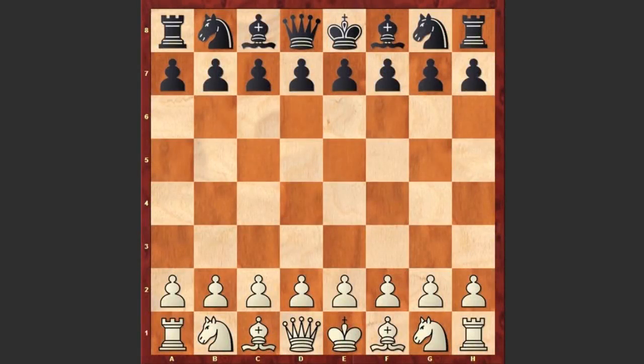Hello chess lovers, I have a brilliant chess miniature for you. With the white pieces is playing Mikhail Tal and his opponent is Salnikov. The game was played in 1970 in Latvia.